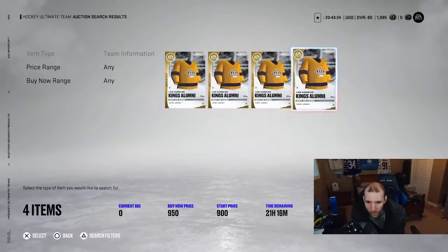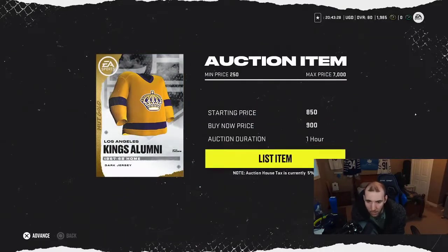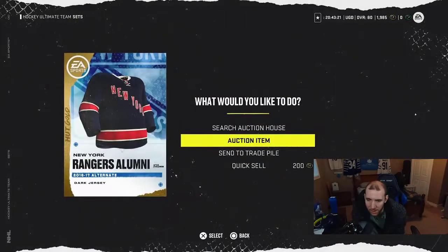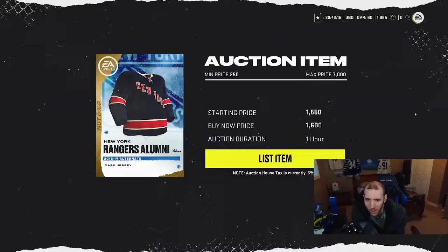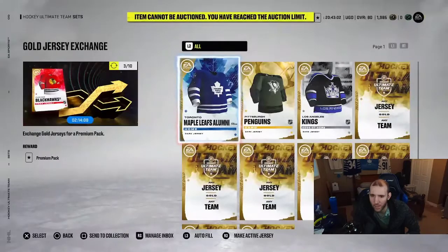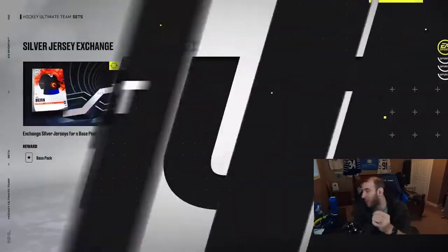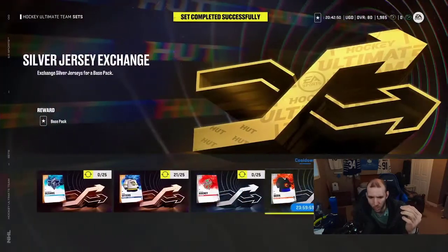I just want to make coins — I don't care what prices are going for. We're just going to put things up and try to make extra coins fast. Someone might see a cheap card and pick it up, that'd be a W. We only have three hours to play this account. Let's see if we have any more silver jerseys to throw up. We have a base pack we're going to open.